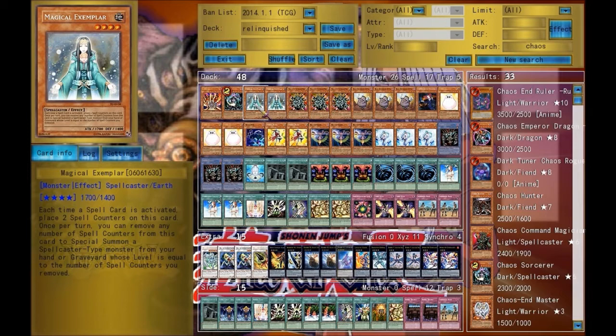Now onto Magical Exemplar. She is my comeback card. For every spell card I activate, I get two spell counters, then remove one to get one Relinquished. So just activating one spell card, I can get two Relinquishes back from the grave, which can really help me when I need it. Or if I just keep adding them up, I could get a Chaos Sorcerer or the other one back. I like to run two because I'm trying to make this deck a little bit smaller.